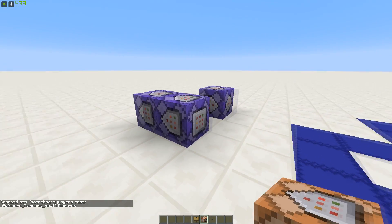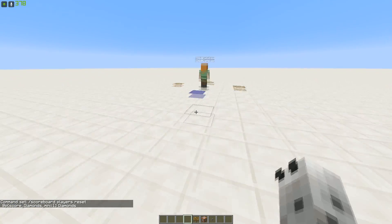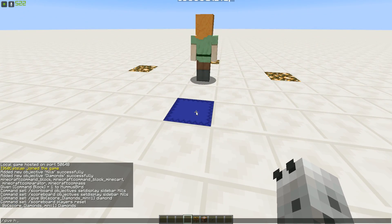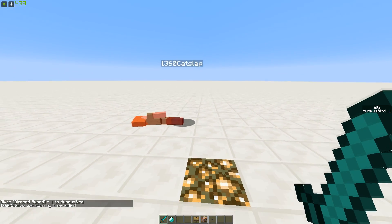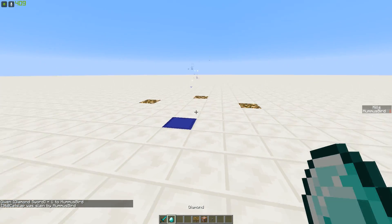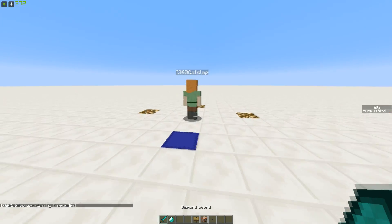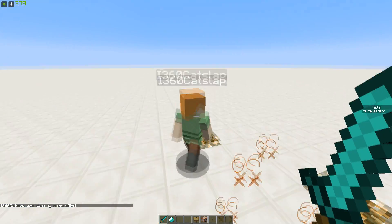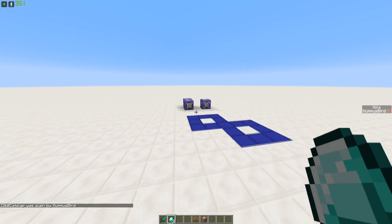And that is basically it — those are the three command blocks you need. As you can see I can go over here and give myself a diamond sword, and when I kill i360catslap it increases the kill scoreboard by one and gives me a diamond. I can respawn him, kill him again, and I get two diamonds. Just three command blocks.